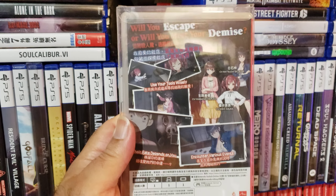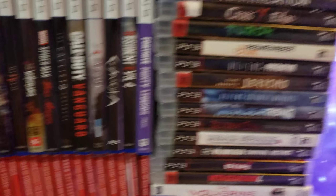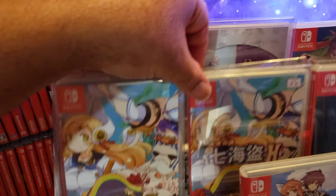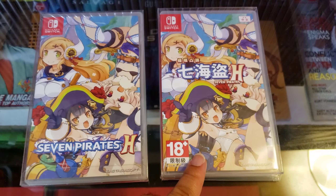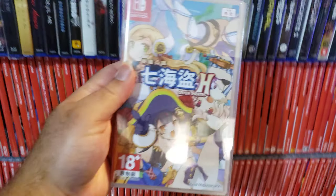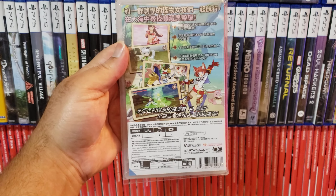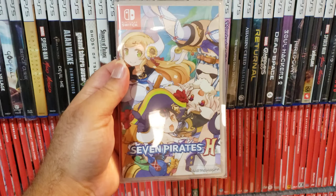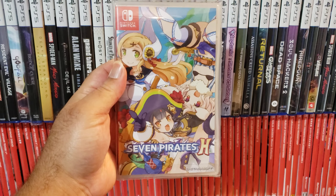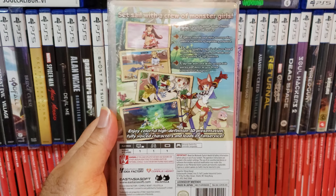This game also has fan service on there. And I got a second copy of Seven Pirates H — this is the Chinese version. Even though it's in Chinese, it does have English language. Here's the front cover and here's the back. This is the Chinese version and this is the American version. In both versions the audio is going to be in Japanese, but it will have English subtitles too.